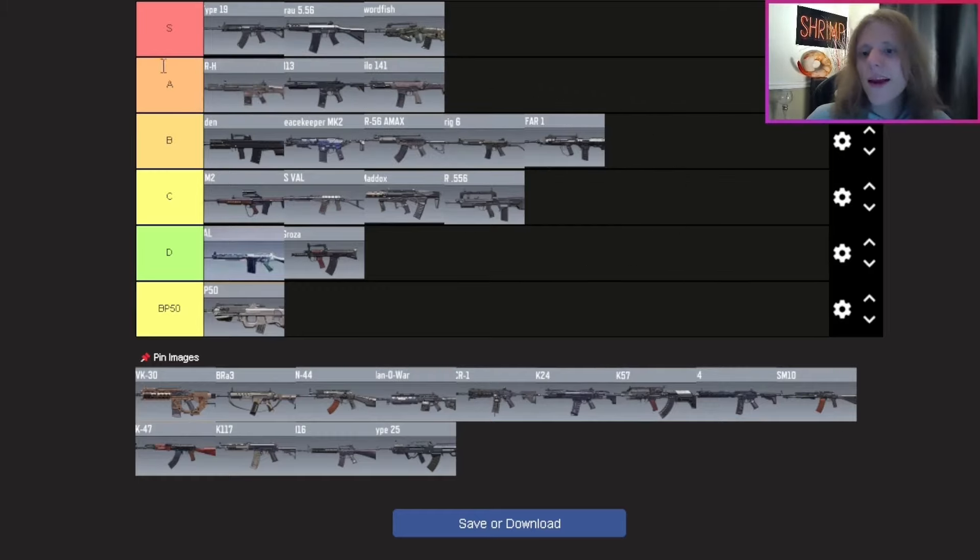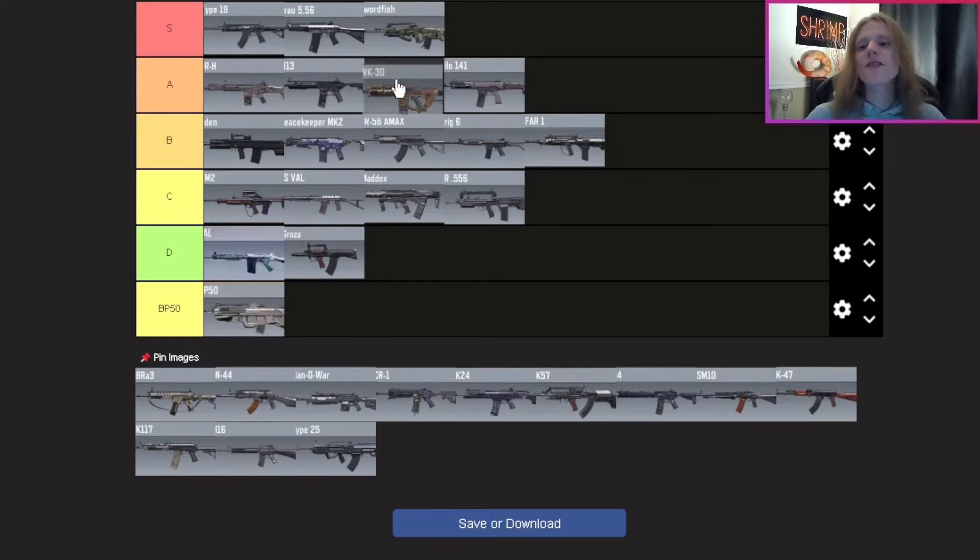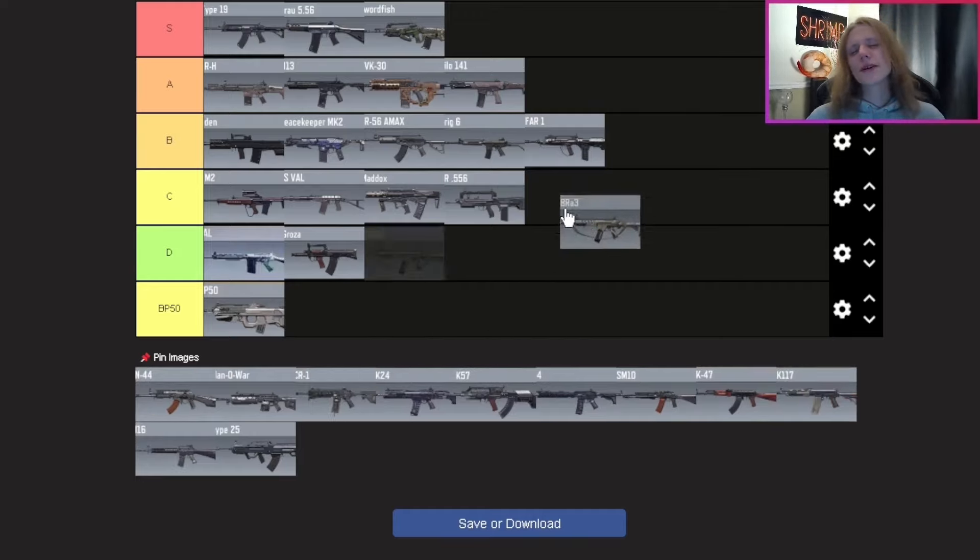The DRH — top of A tier. To this day, the DRH is one of the most consistent, reliable, all-around good guns to use. I would rather use the DRH over the Kilo and M13. Very confident in top of A. Speaking of A tier, the HVK — I'm putting it in front of the Kilo but behind the M13. Another very very good all-around weapon from Black Ops 3. I find myself leaning more towards the M13 and DRH, so middle of A for the HVK.